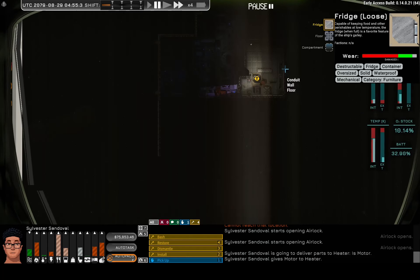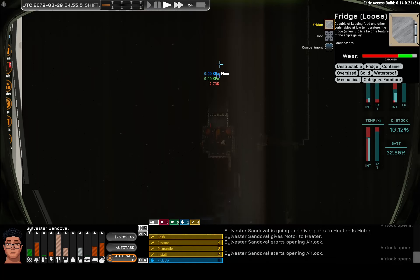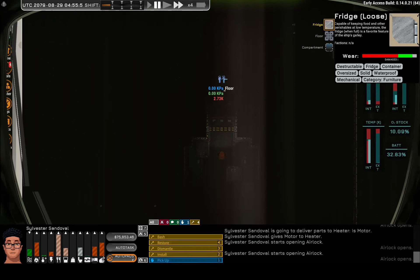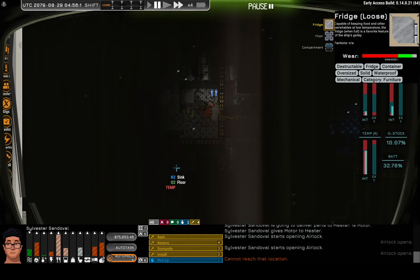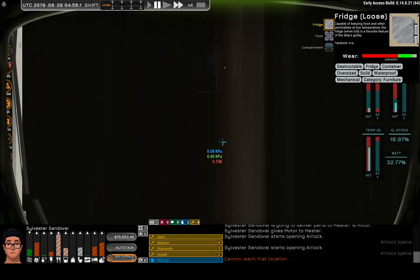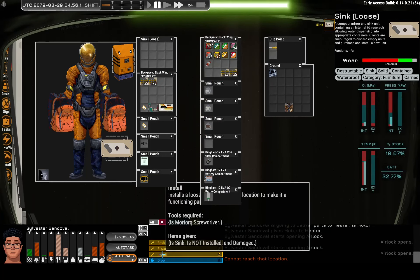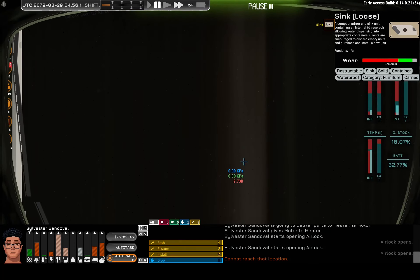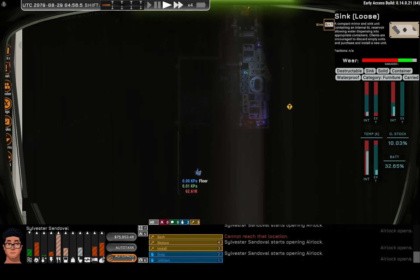Alright, I'm gonna drop this bin here. Why did I pick up the fridge? I didn't mean to do that. What are we missing? Maybe a couple crates. Didn't we have some Halversons up here? Don't recall. Sink — we are definitely missing a sink. Let's go grab that. Probably not gonna accomplish much of interest in this episode. Apologies.